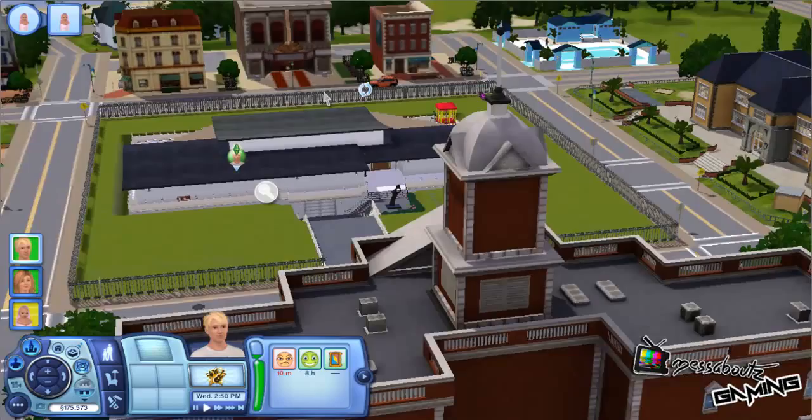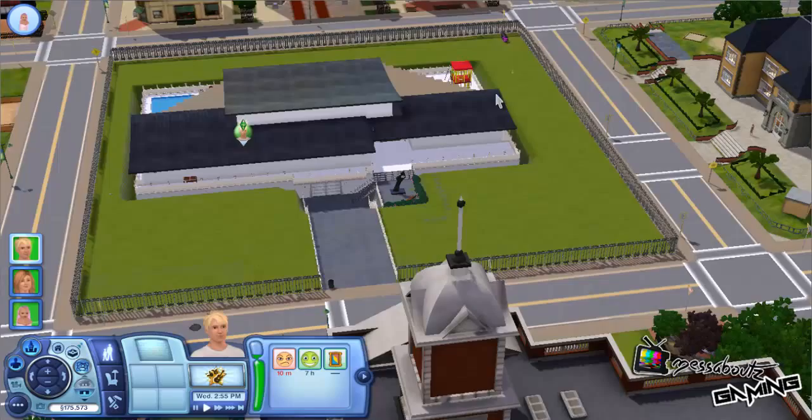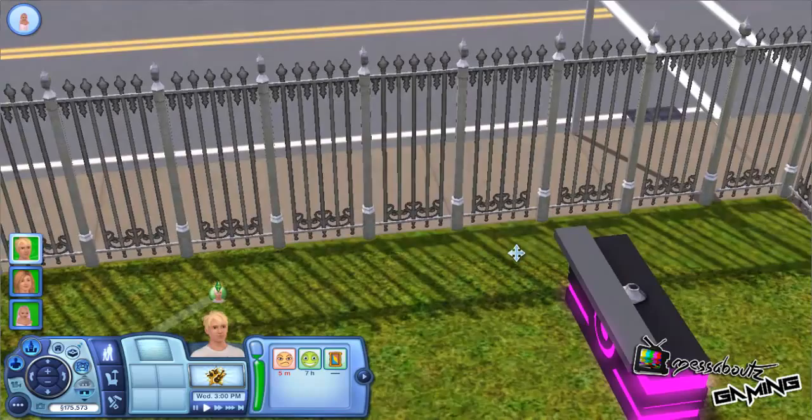I am doing The Sims 3. As you can see, the house has actually changed, so it doesn't look that good on the outside. It is two storeys at the moment but I'm still working on it. For some reason there is a bar over here - let's have a look at that bar and see if we can get rid of that. There we go. That's pretty random.